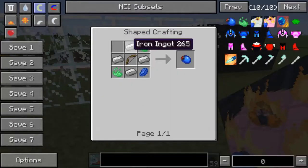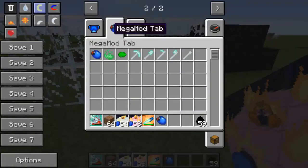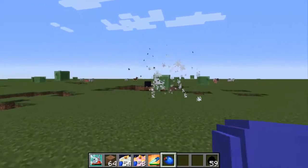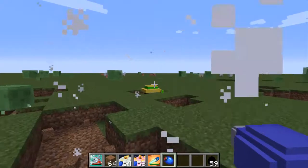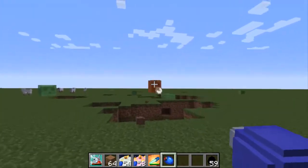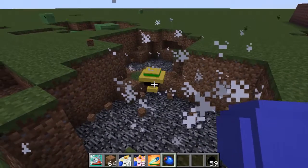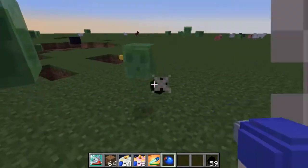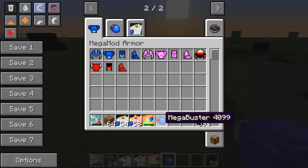There's one more thing - the Mega Buster. You get it by combining a bow, some Iron Ingots, two Bug Frags, and a Lapis Lazuli. With the Mega Buster it will charge, and it has the exact same sound effect as in the game. Let's see how many it takes to kill a Mature. One, two, three, four - it takes four shots to kill one Mature. I believe it fires Plasma.